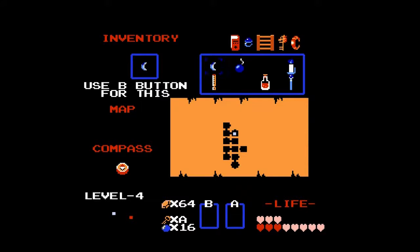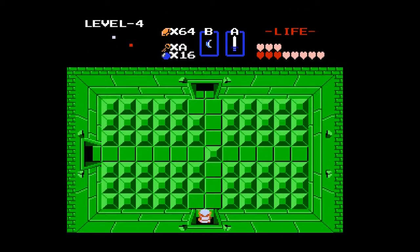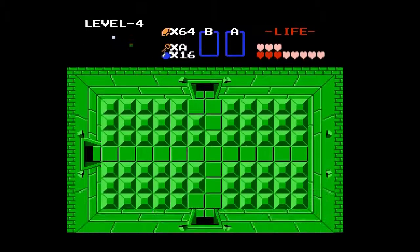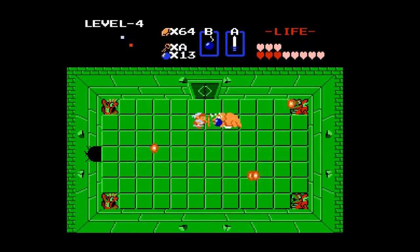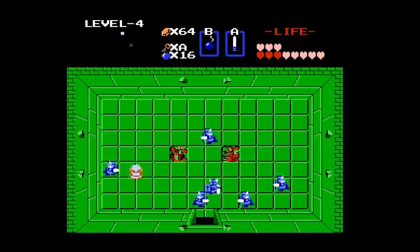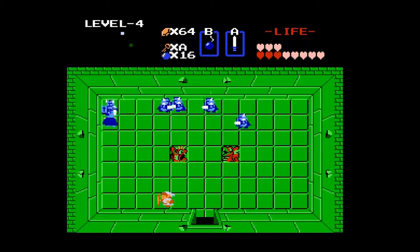Checking my notes again. We don't — again — if you kill everybody in this room, you get a key, but we don't need the key. Instead, we're going to come up here and bomb through here, and then stay on the bombs, because this takes us into a room with a Dodongo. I probably should have killed him with two bombs and hoped he'd drop a fairy.